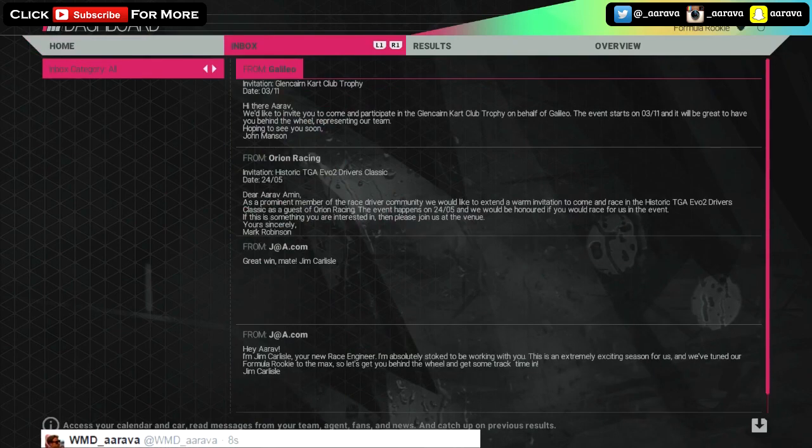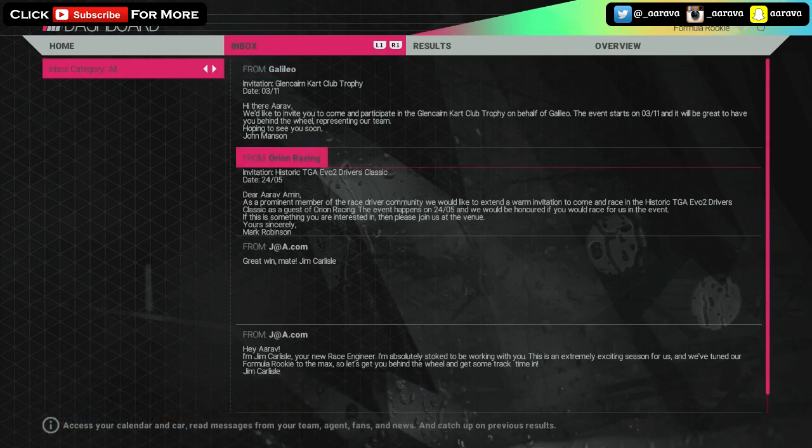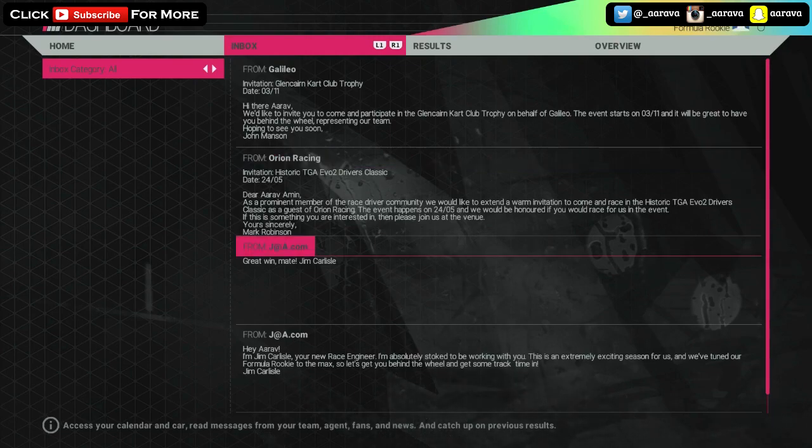It looks like we have some mail in our inbox. We've got one invitation from the Glenclam Kart Club trophy - they'd like to invite us to participate in a kart club. No thanks, I've heard too many horror stories about karting. We've got another email from Orion Racing - they'd like to extend a warm invitation to come and race in the historic TGA Evo 2 Drivers Classic as a guest of Orion Racing on the 24th. Tell me below if you want me to do that. And we've got one from our engineer Jim saying 'Great win mate.' Great banter Jim, really ecstatic with that email aren't you.